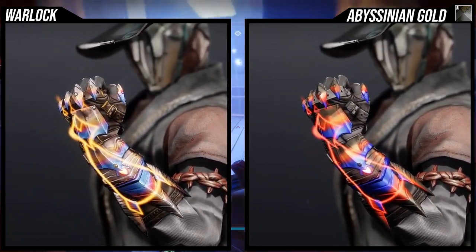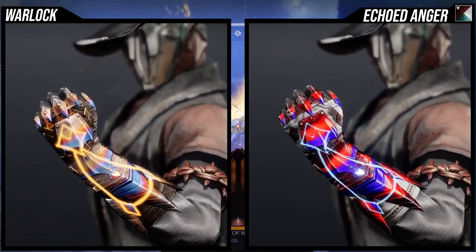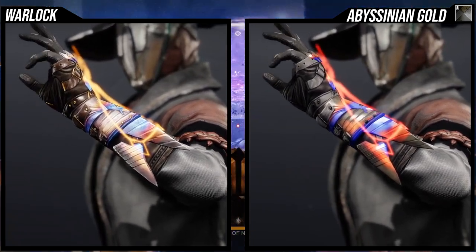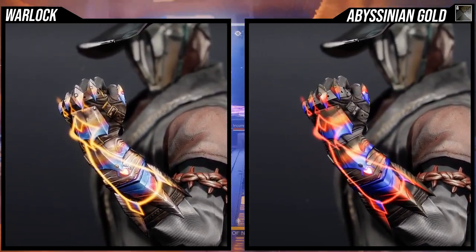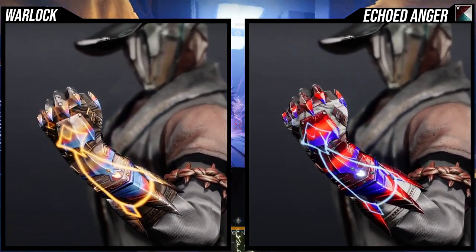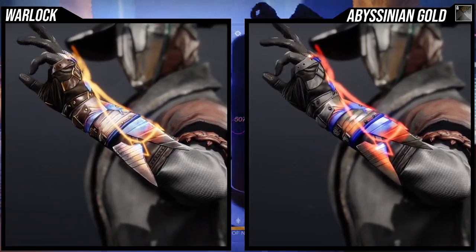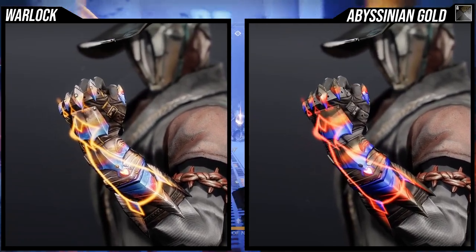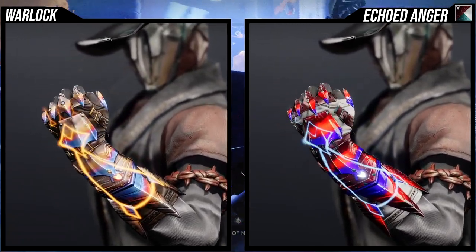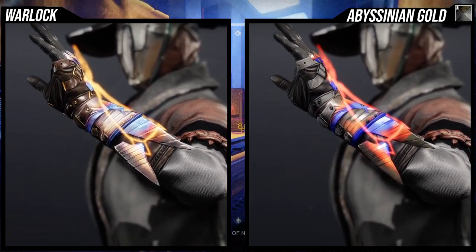So I definitely think this is an L because you can't combine this with certain shaders because the blue is just going to throw everything off. At this point I think I would have just preferred if the blue steel just changed the shader to a different hue or just took the off color, because then it's much easier to use. But because it only just has that blue just ingrained, it means I will probably never use this ornament unless they change it. I don't even know if I'm going to pick this up for bright dust because I just don't like it. When you look at the default look of it, that blue steel is there. But then you go to another shader, and specifically for Echoed Anger, the shit turned so fucking blue. And even for Abyssinian Gold, it's just very unfortunate.